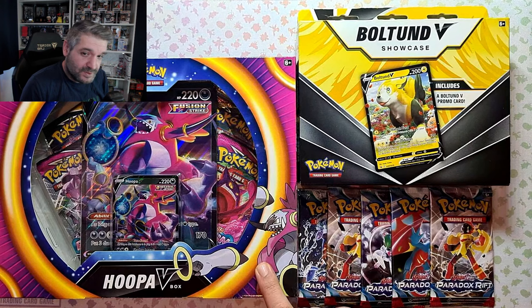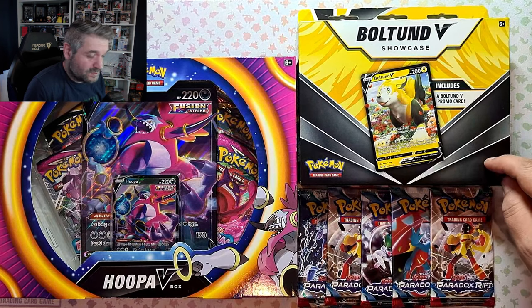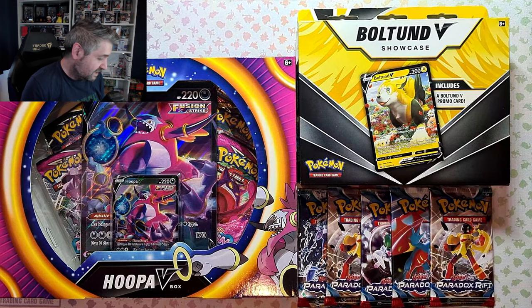We're going to open the Hooper V-Box - I haven't opened one of these since the early days of me collecting, I don't even think I've opened one on the channel before. Two packs of Evolving Skies in there, these are really nice boxes. We also have a Bolton V-Box with three packs inside - Brilliant Stars, maybe something else. And we also get five packs of Paradox Rift. I went out to my store this morning and picked up some more packs, so we've got five packs of Paradox to rip into too. We're going to see what else we can find, hopefully some extra cards we didn't pull yesterday, and maybe some hits from Fusion Strike or Evolving Skies. Come on in, let's rip them open and try and find something good.